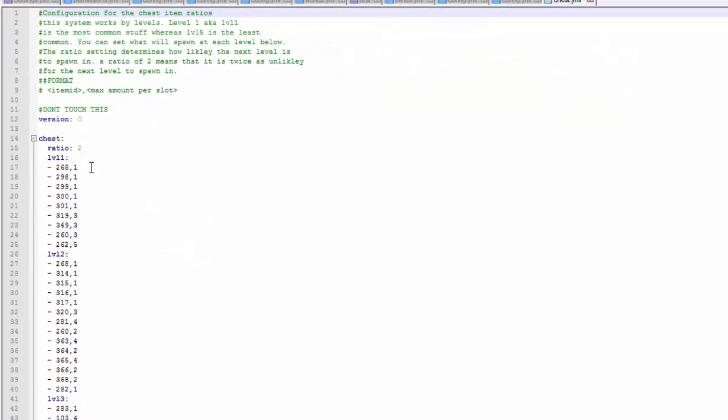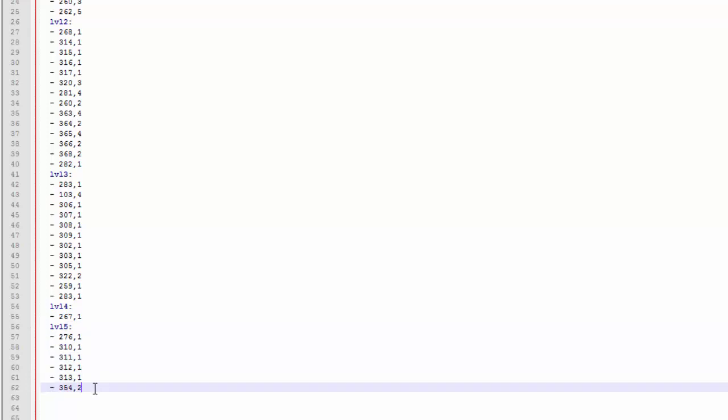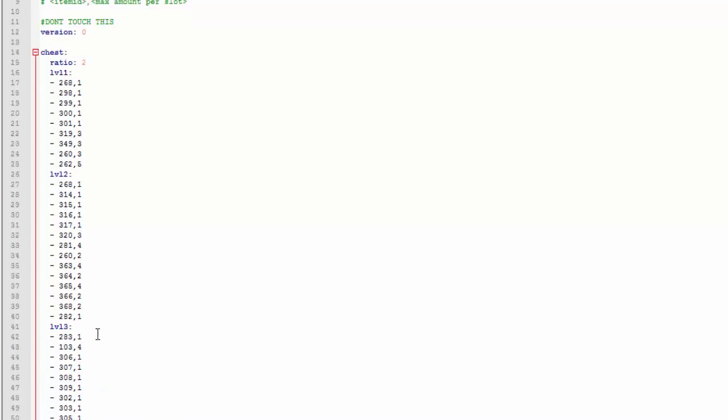Now let's go into the chests.yml. This is where you can change what's contained inside the chests. It works in levels — level 1 is the most common, so those items are most likely to spawn. If you go down to level 5, that's the rare chest, so whatever you put in there should be things like diamond pickaxes, diamond swords, and enchanted items.